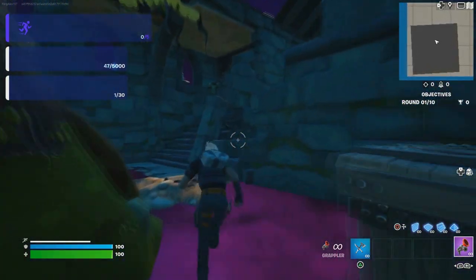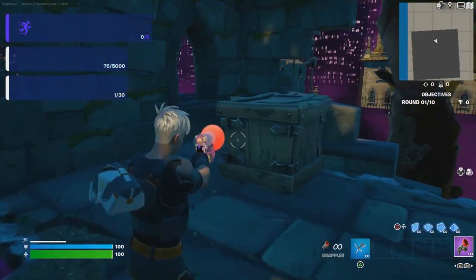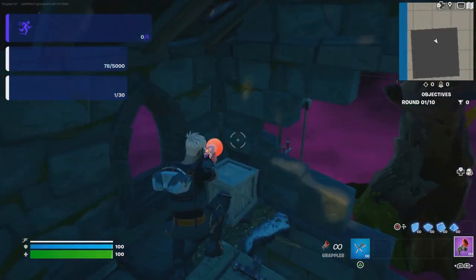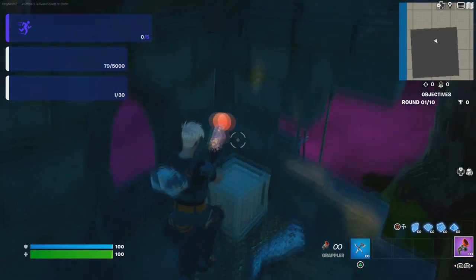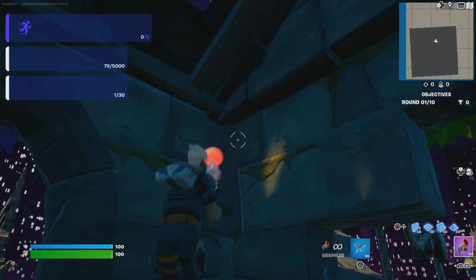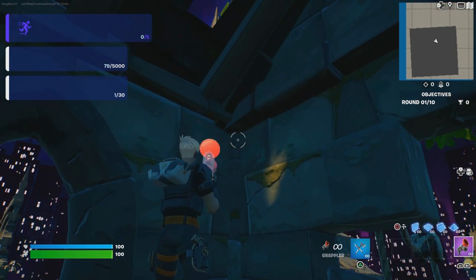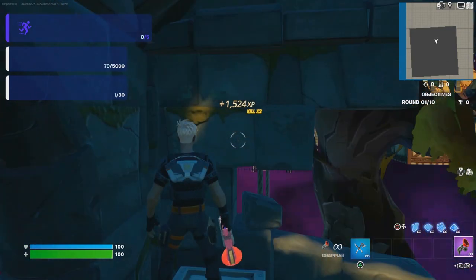Now go to this treehouse — see this treehouse right here? Go up the stairs, make a right, keep walking, then jump on this box and then jump on this next box. The button should be right here — interact with it and you'll get more XP.